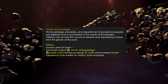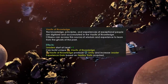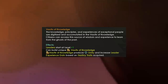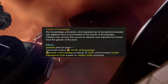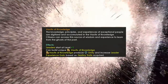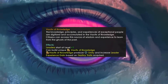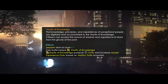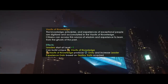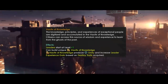It's called Vaults of Knowledge. This one allows you to store the knowledge of your leaders to enhance your future leaders. Every leader who manages to survive up to level 8 will give a bonus to the unique building provided by the civic, where the story, experience, or knowledge of this leader will be stored for future generations. The flavor text reads: 'The knowledge, principles, and experiences of exceptional people are digitized and accumulated in the Vaults of Knowledge. Citizens can access this source of wisdom to learn from the ghosts of the past.' Leaders will start with a plus one level, and you get to build the unique Vaults of Knowledge building, which produces unity and increases leader experience gain based on destiny traits acquired, meaning your leaders will level up faster.